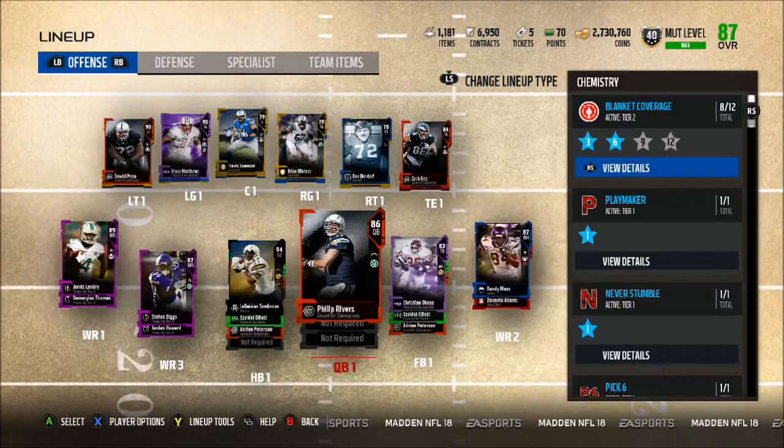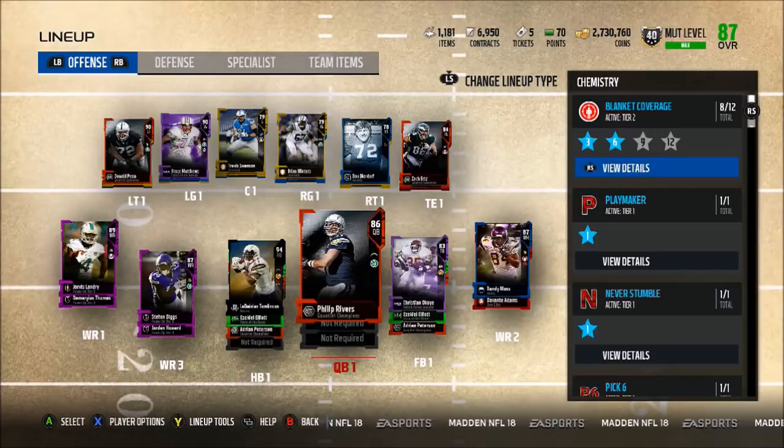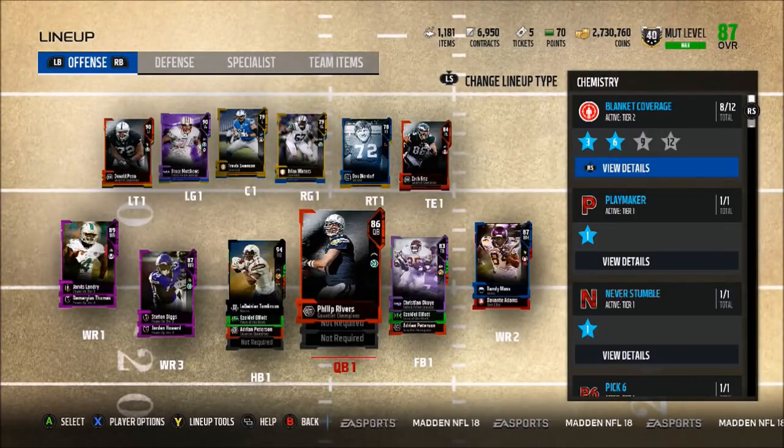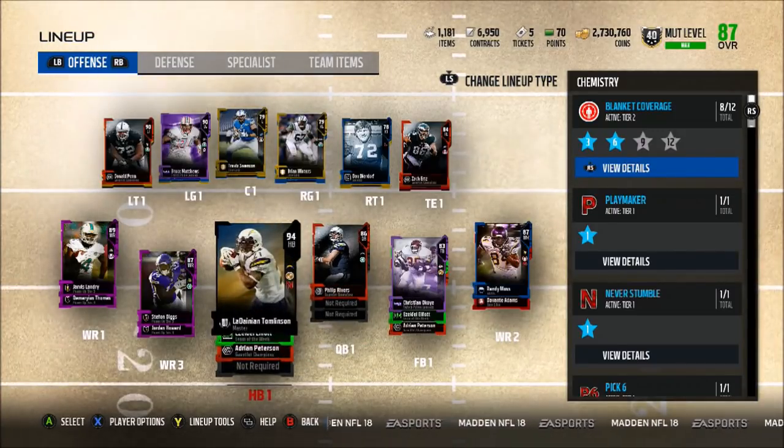There are a ton of different things coming up like the Snow Beasts, the Out of Position players, Bojackson in the game, gifts — a ton of information on that promo is available in that video, so make sure to go check it out if you haven't already.